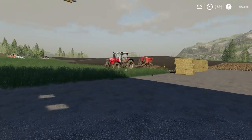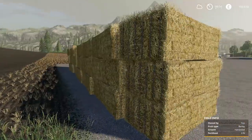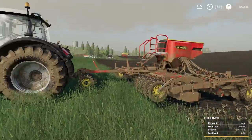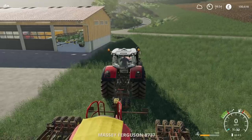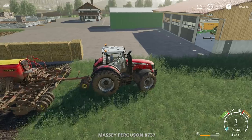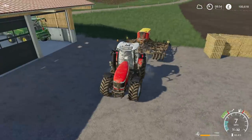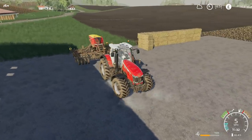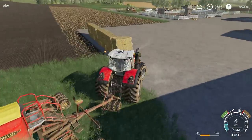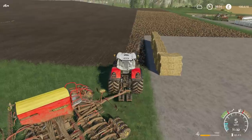Hello everybody and welcome back to Felsbrunn. I've had to stop the tractor here because it was getting very close to my bales — I don't want them to go flying, which they will do if a worker crashes into them. I've actually had some really good suggestions on what to do to prevent this from happening. One of them was to put the scarecrow there, and you wouldn't have thought it would work, but actually it will, because the worker refuses to go up to the scarecrow. So if it was actually blocking the route to the bales from the field, technically it shouldn't ever crash into them — so that is a good consideration for the future.